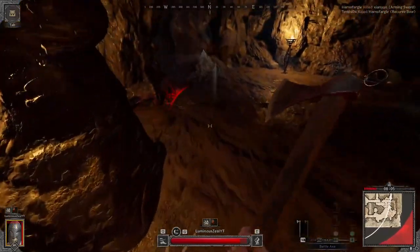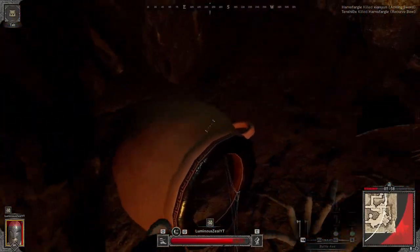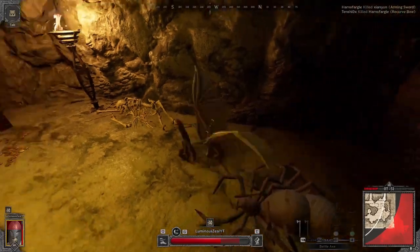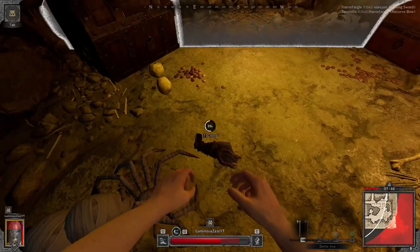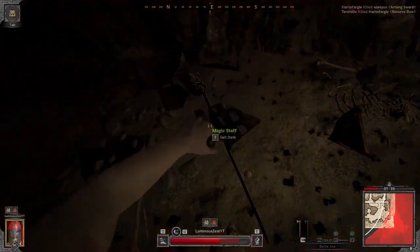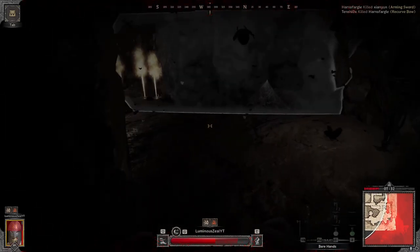Take him out, gotta take out the spider spawner. Come on — now I'm going to take a hit from this guy. This is not good. Take these guys out — a little more manageable now. Zone is coming in but I'm already pretty low, try to loot up quick. Take a look at this stuff once I'm out of the zone. I think there are some chests over here to the left — yep.